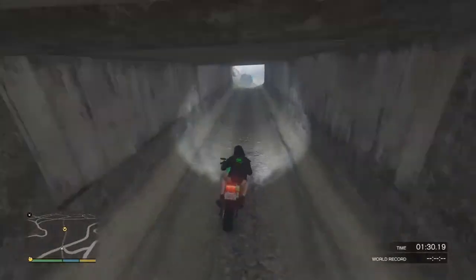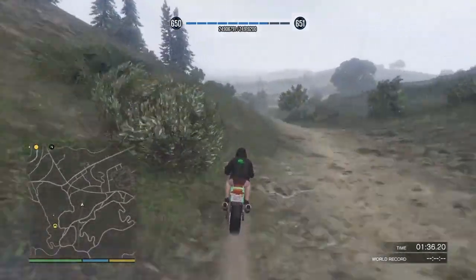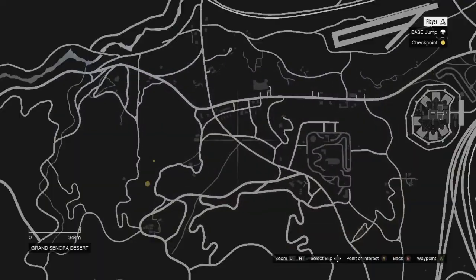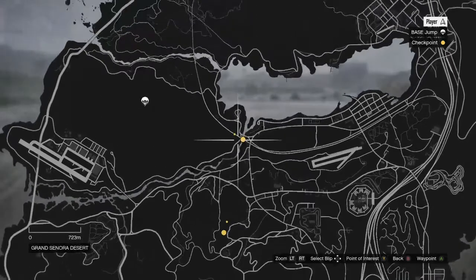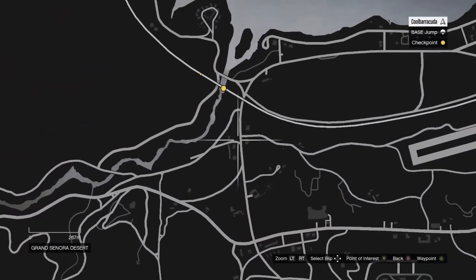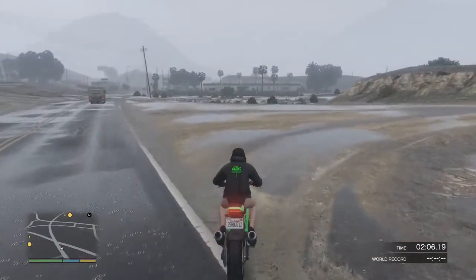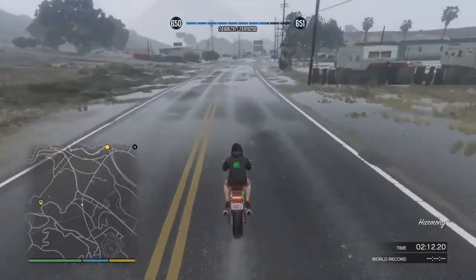Once you get down to Grand Sonora Road, the arrow points this way. There are multiple ways of getting through here — you can go up this road but there are going to be a lot of cops, or you can cut through the little desert and come back to the road basically anywhere you want. To save time, I'm going to go ahead and go this way.